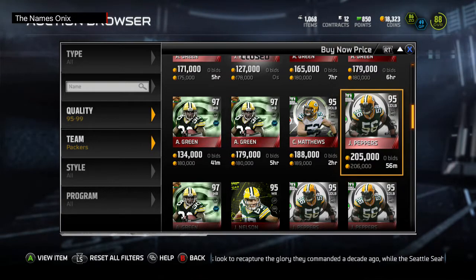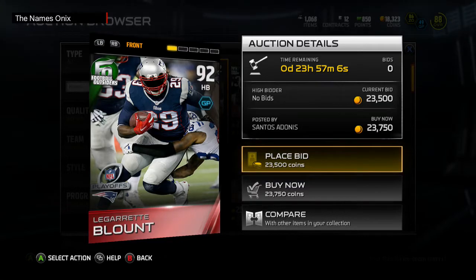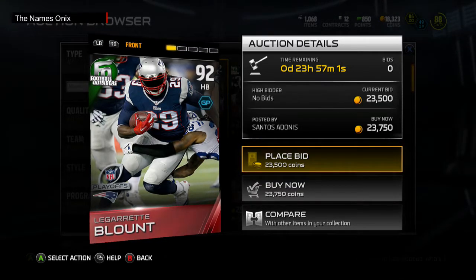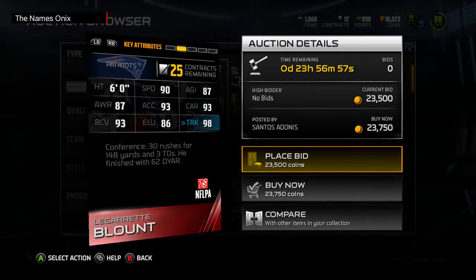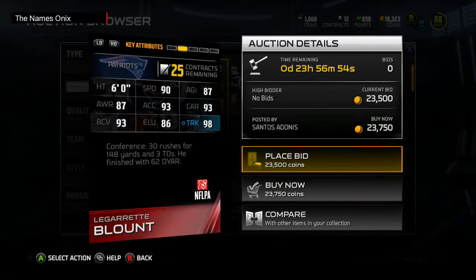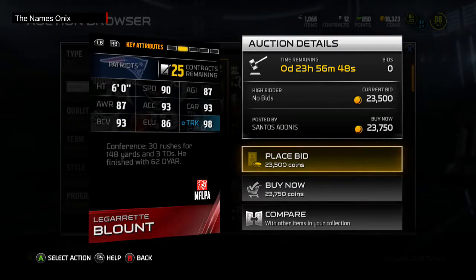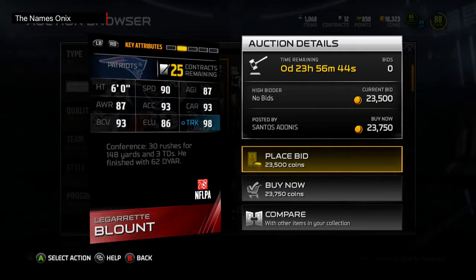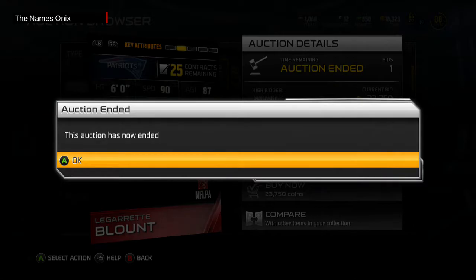LeGarrette Blount is one of the other elites — he's actually 92 overall. I am definitely gonna get this card. I haven't even seen the stats yet, I don't care — LeGarrette Blount cards are always good no matter how slow they are. For some reason he always gets out in the open field and runs past everybody after he runs over half your team. 90 speed, 93 acceleration, 87 agility.